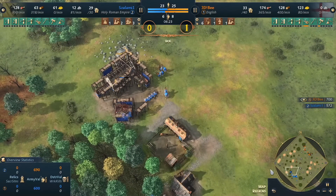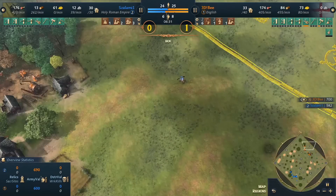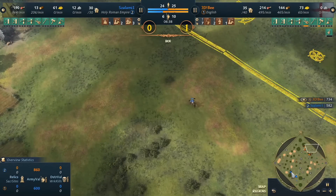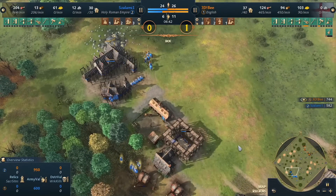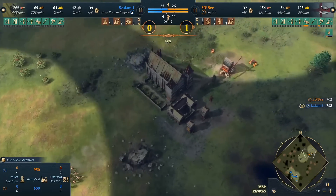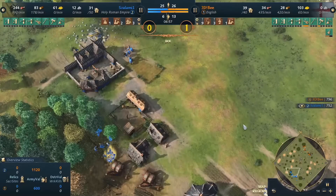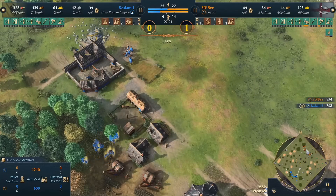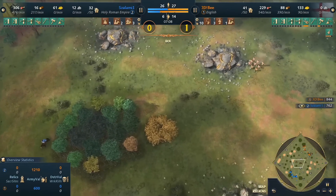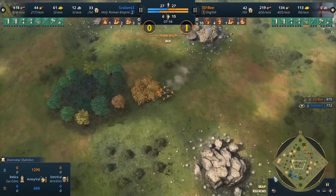He might try to drop a few farms around the chapel — safe and secure under his town center. This second TC secures his secondary gold and wood line too, but no pressure has come out yet. We'll see what 3db has in store. He's just been getting eco upgrades — might just be planning a timing attack, building up a military mass to move out when it's safe. That's one thing you kind of have to do with the English.